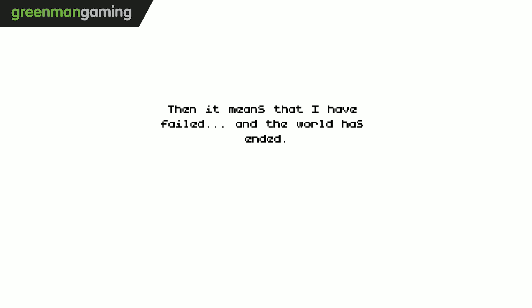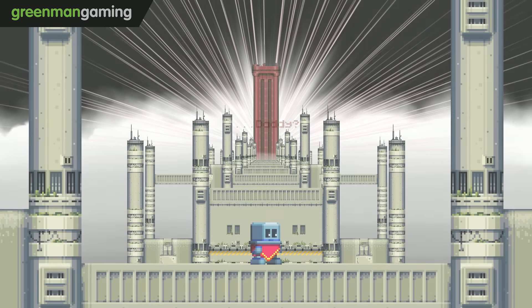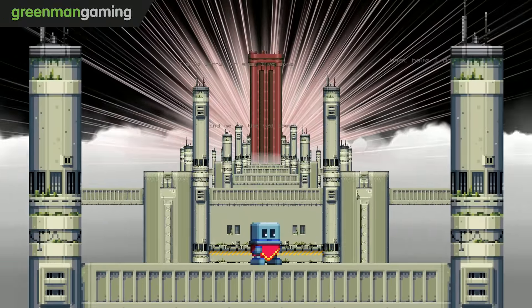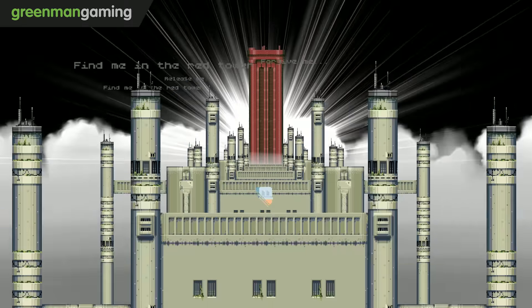We're going to explore some strange new worlds. Then a voice: 'You have finally woken. Welcome back, my child. If you are hearing this, then it means that I have failed and the world has ended. When I made you, I hid something inside — the power to save the world! With it, you can release me and humanity can begin again.' The humans are dead. Let's shift — shift for your lives! 'You're almost there. I'm sorry for what I've done. Find me in the tower. Help me. I miss you. Find me in the red tower — release me!'